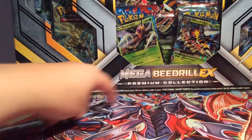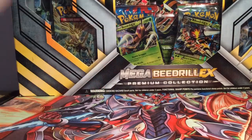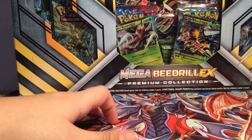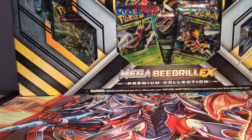I really like these premium collections because they come with cool promos, coin, jumbo, pin. The only thing it's missing is a figure and a playmat, but that's kind of like why the Mega Salamence and Garchomp box is coming out, which I'm going to be opening as well, obviously.